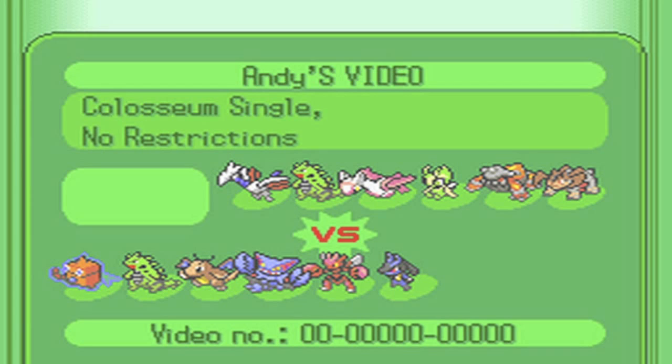Also considering that if it wasn't Choice Scarf he'd be weak to so much stuff like Hidden Power Ground, Volcarona, and DD Dragonite — it makes sense for his Terrakion to be Choice Scarfed. That's why I guessed that.